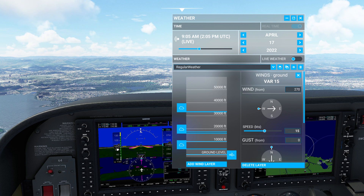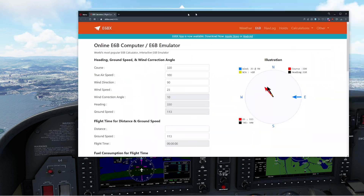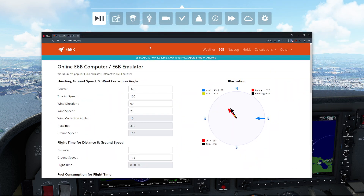You can see my airspeed is panicking right now because indicated airspeed is going to be affected by wind. Obviously, true airspeed is not affected by wind, but ground speed is affected by wind. So what I'm going to do now is go over to my E6B calculator. This is a great tool — E6BX. I have one of these that I can use.